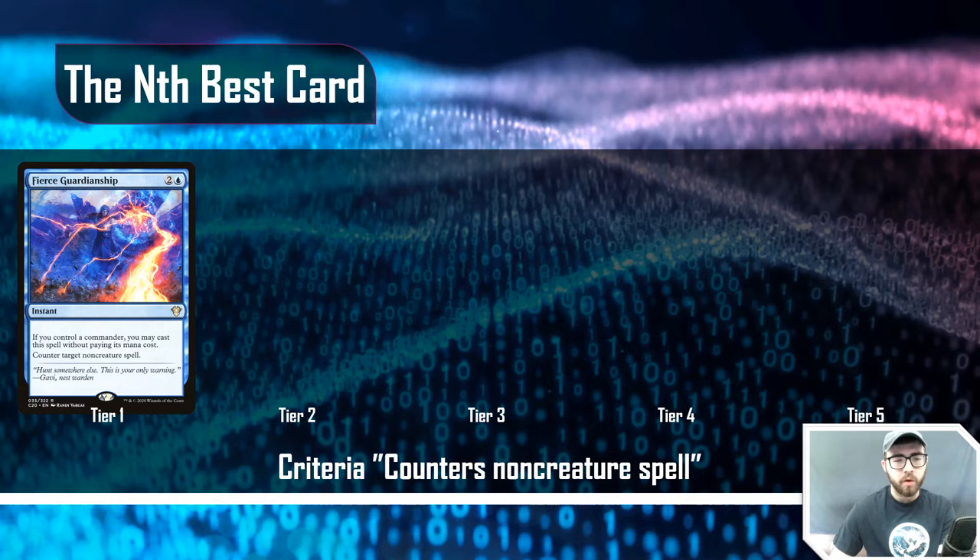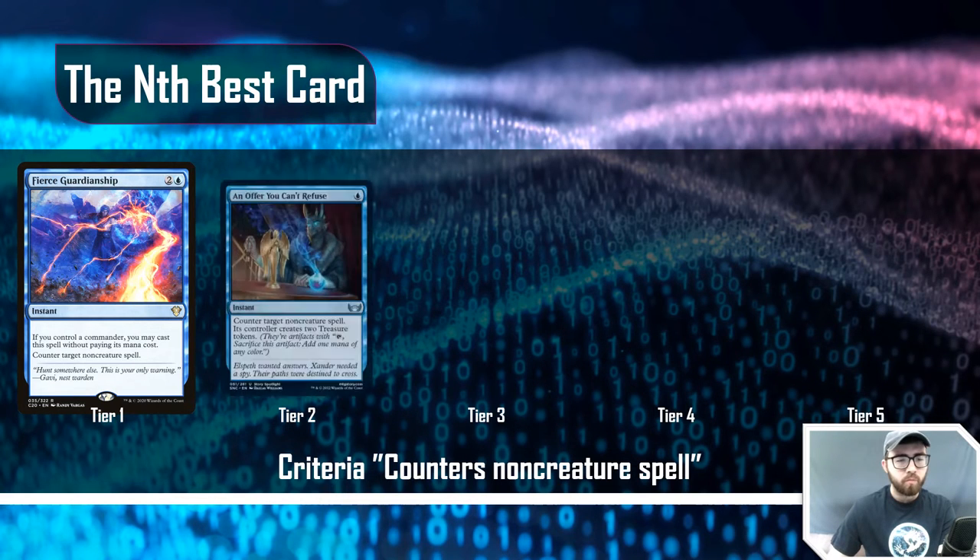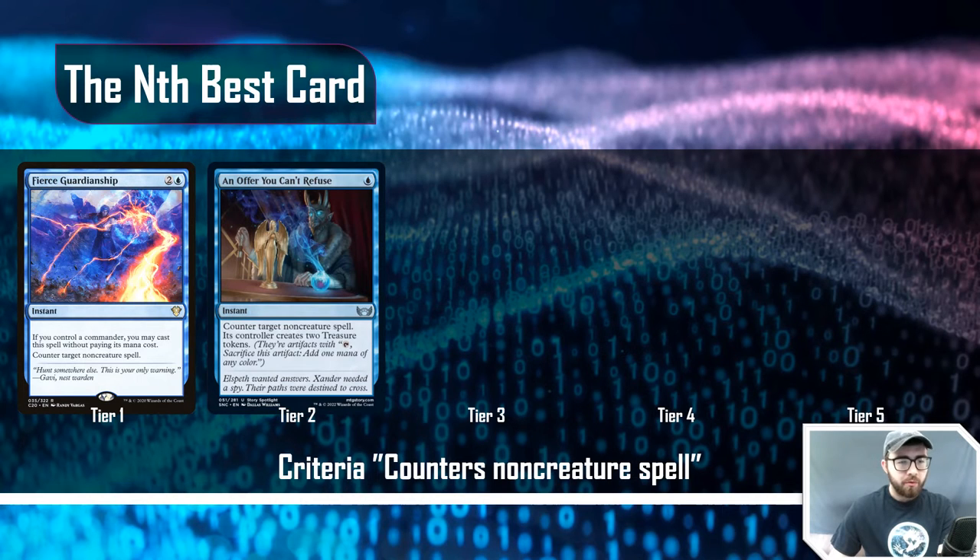Fierce Guardianship is a free counterspell — unlike Force of Will or Force of Negation, you don't have to pitch a card to get it for free. I'd expect to see it at tier one or two but not tier three or below. For tier two, Offer You Can't Refuse is one of the best recently printed: single blue instant, counter target non-creature spell — its controller creates two treasure tokens. You're happy to give them those two tokens. Effectively, because of the mana discrepancy, you are playing a Cancel, just giving the cost to the other player.